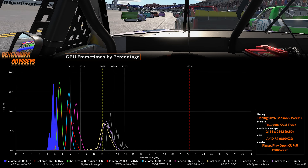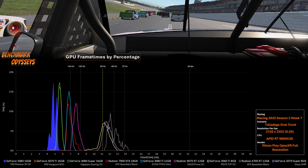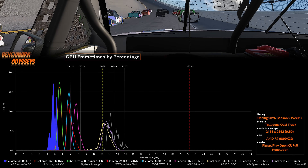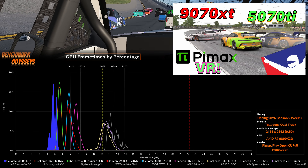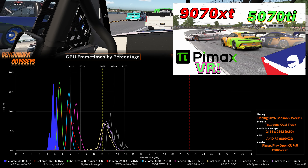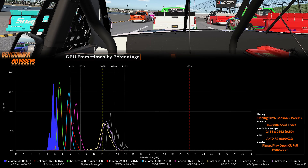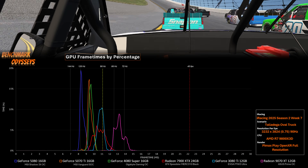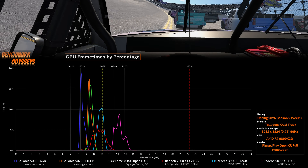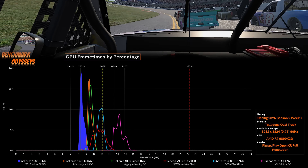The MSI 5080 is this royal blue color and it's over here to the left, absolutely crushing this benchmark. I'm benching at the lowest possible resolution on the Pimax Crystal Light — 0.5 — which I don't recommend using; it doesn't look good in the headset. Let's increase the resolution to 0.75. I've dropped the bottom three graphics cards because they're completely unplayable. The 5080 is clearly able to outshine both the 4080 Super and the 5070 Ti.